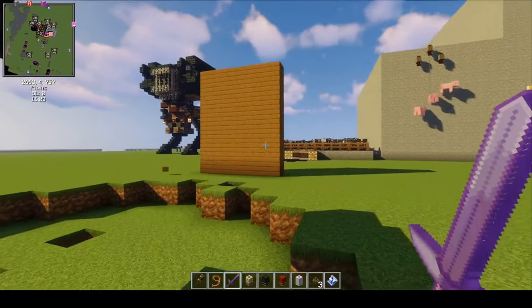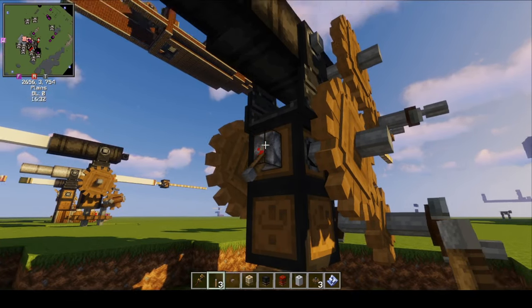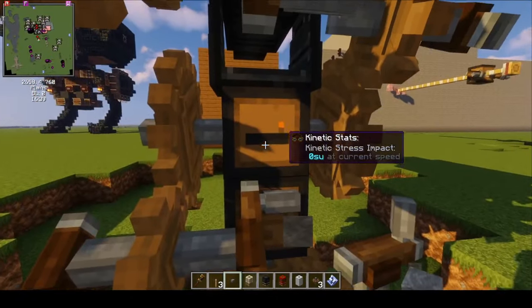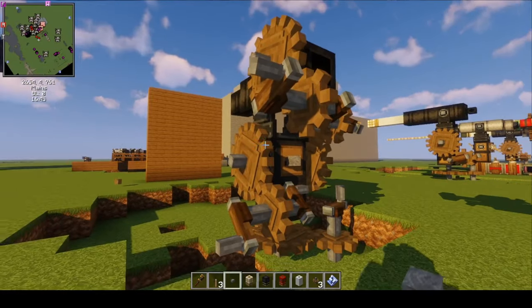So what I'm going to do is assemble the cannon. This is the hammer side, so I'm going to go ahead and assemble it. When you hear that sound, that means the cannon is assembled. I'll show you guys this side — it's got a fuse. I'll put a button there and press that button to fire it.